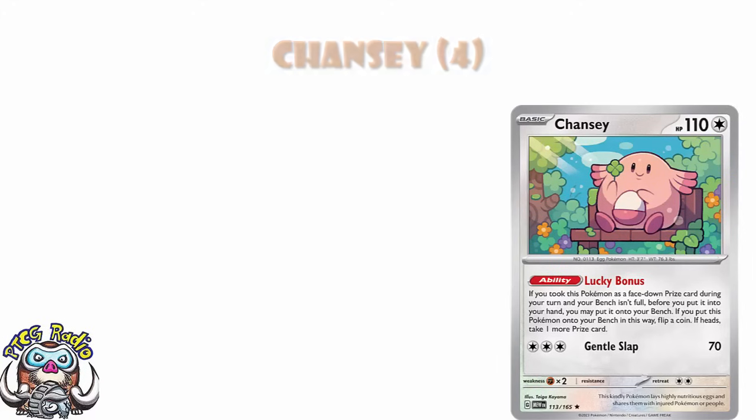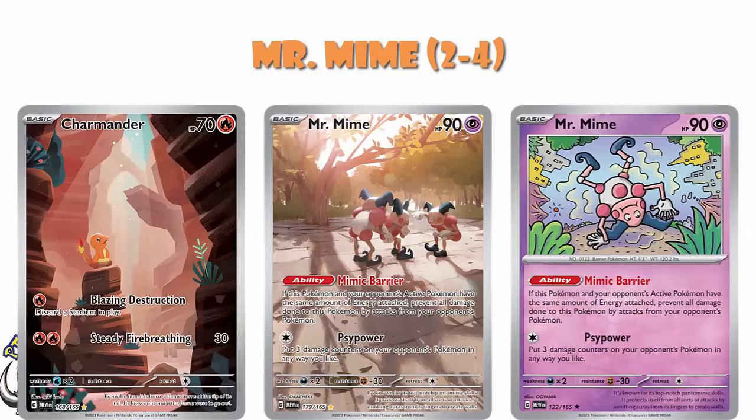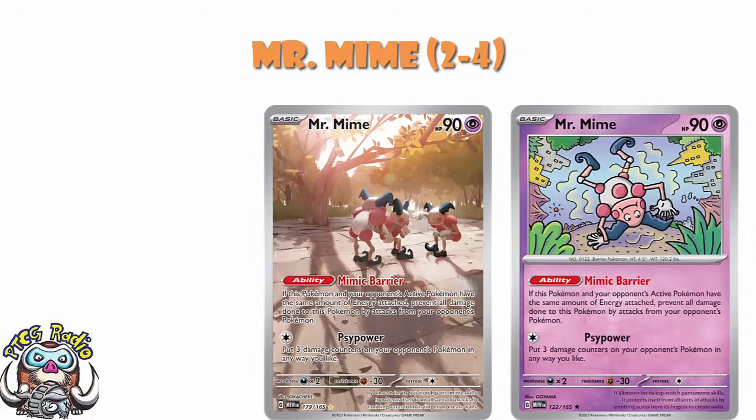Starmie is one you should be thinking about as well. It's got an interesting ability that lets you discard it while putting two damage counters on one of your opponent's Pokemon. We've seen plenty of decks that want Pokemon in your discard pile, and extra damage is always good. Mr. Mime is a very interesting one — it's got an ability that prevents all damage done by attacks from your opponent's Pokemon that have the same number of energy as Mr. Mime. There are a lot of control decks that are either going to build around this, or use it to buy a turn or two in the late game if your opponent is out of energy to attach.